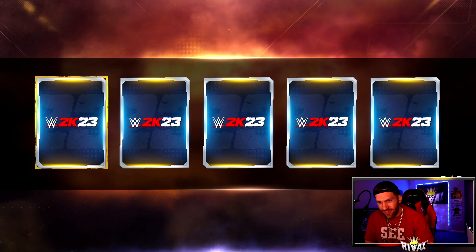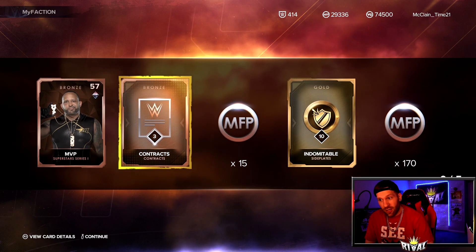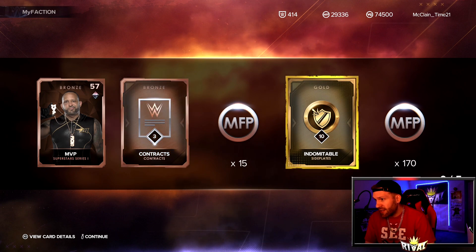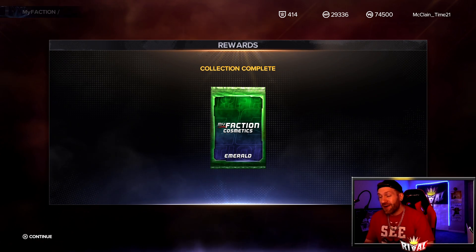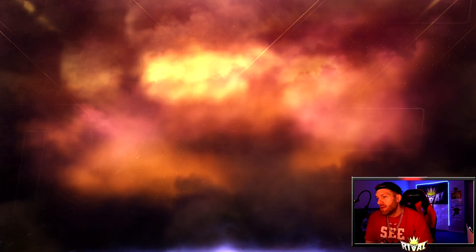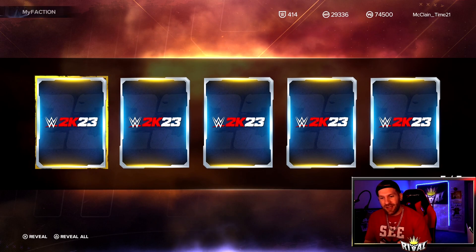We get MVP — another card we did not have. We get an additional 170 My Faction points and it looks like we got a collection done — our very first Superstar Series One collection: My Faction Cosmetics Emerald. That's exciting. I said that a bit sarcastically, but cosmetic packs — you know what, I might get something I don't have.